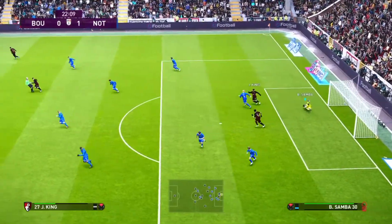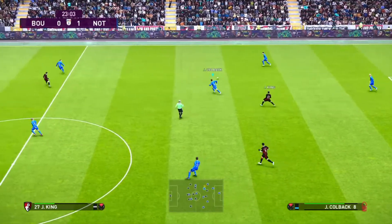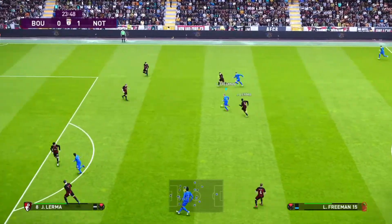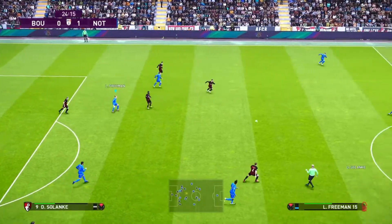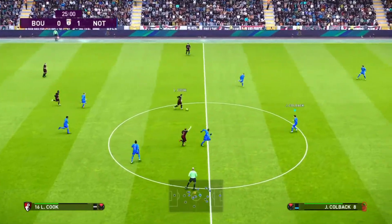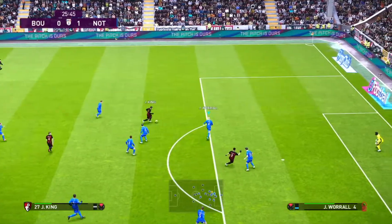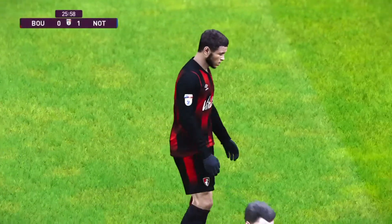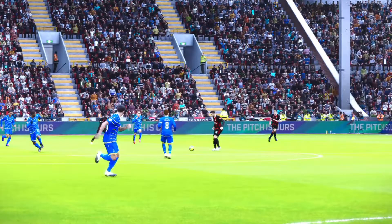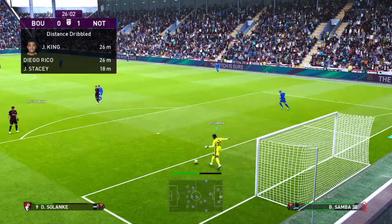What did I say? Free header. And Samba picks up what was a disappointing header and immediately plays it out to Carl Jenkinson, who so far has had a solid game at right-back for Nottingham Forest. Through ball into Freeman. He's got options ahead of him and to the left. He loses out again. One of Freeman's main weaknesses is that he's a little bit weak on the ball. That's a good dink from Josh King — he just puts it wide of the mark. We're very lucky not to have gone back to level pegging there. I completely forgot we were actually ahead.